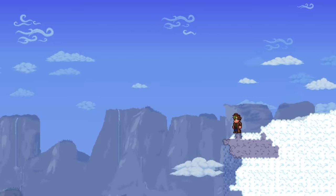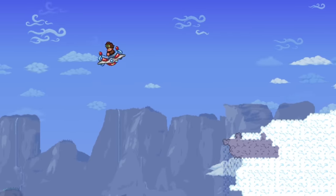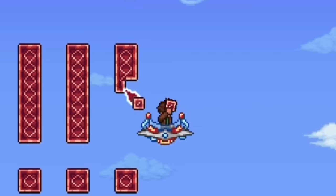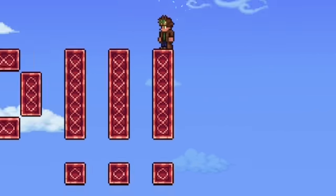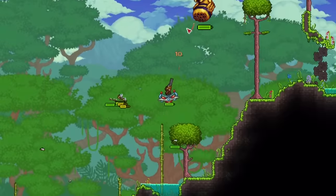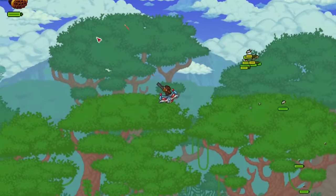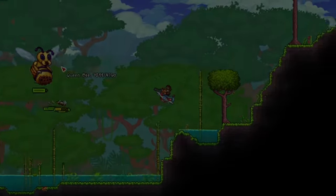If you want a more consistent wing replacement, you might want to use a mount with infinite flight. These are incredibly powerful and throw balance out the window. The ability to stay airborne for an unlimited amount of time makes building much more convenient and regular enemies a joke. And then there's bosses — having to fly around and dodge projectiles reminds me of something I can't quite put my finger on.